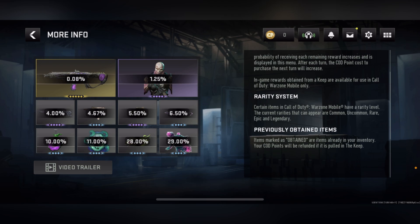In-game rewards obtained from the keep are available for use in Call of Duty Warzone Mobile only. Certain items in Warzone Mobile have a rarity level. The current rarities that can appear are common, uncommon, rare, epic, and legendary. Items marked as obtained are items already in your inventory — your COD points will be refunded if that item is pulled in the keep.